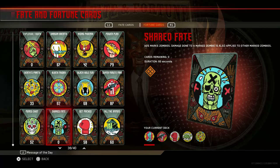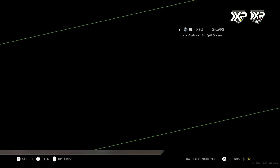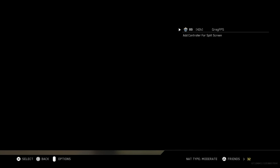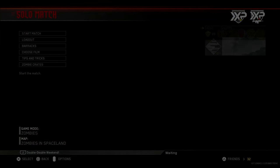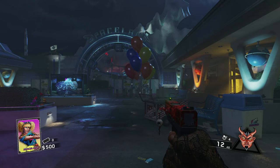Anyway guys, those are all the Fate and Fortune cards as well as the challenges for Rave in the Redwoods. I'm really stoked to play it — as you can see it's not available in solo or public yet, but I'm definitely stoked to try it out. I'm going to be streaming some Spaceland over the weekend because it's double XP, so you should try to play it as well. My name is GregFPS, see you later, peace out.